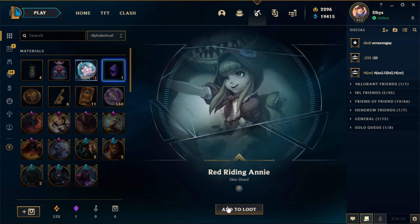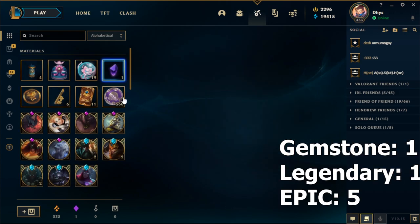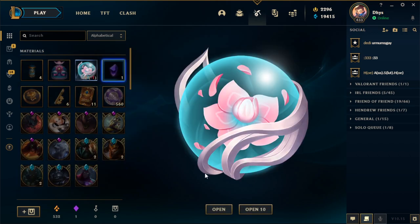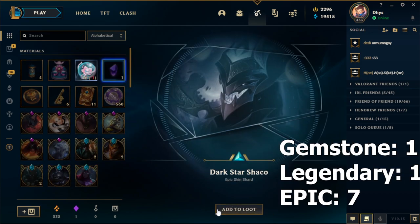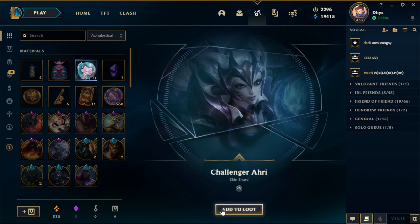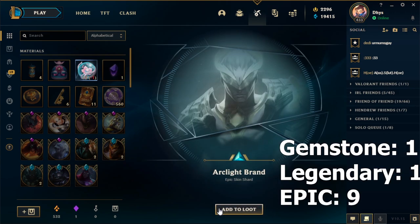These skins are so garbage. Red Riding Annie. Surgeon Shen — what? Where are my newer skins? Arcade Caitlyn — I don't have Arcade Caitlyn, I have Pulsefire. Actually I have the golden Arcade Caitlyn skin. Red Card Katarina. Resistance Caitlyn. Darkstar Shaco again. Arcade Ari — what are these garbage skins? They're so bad. Challenger Ari. I've got 13 more and they're not even giving me anything good. Arclight Brand — okay. I am actually getting really bad skins.